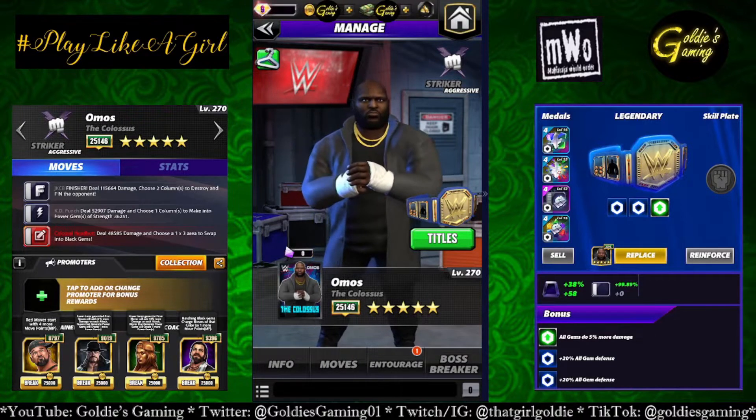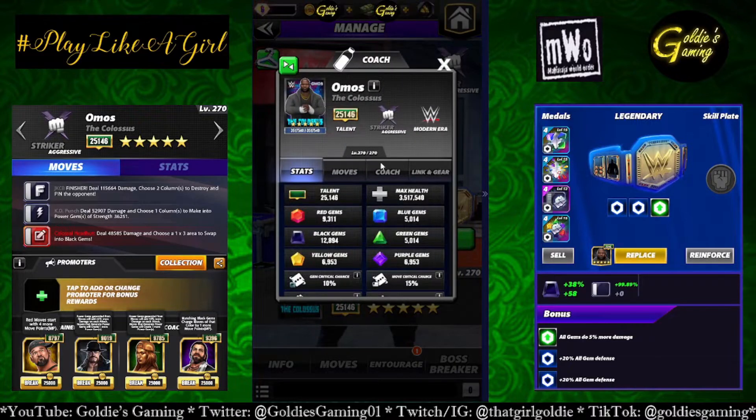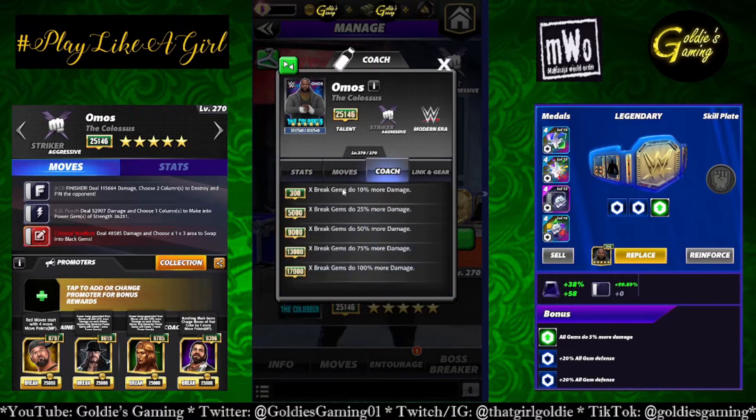He is a modern era striker. Coach ability at 17k, which is 5-star silver or 5-star bronze with all full stars. X-Break gems do 100% more damage. Top of my head — Hall of Fame Eddie, Tech DDP, Ronda — anyone that uses a two-words-for-you plate would benefit from that.